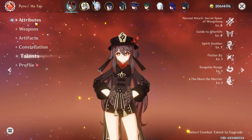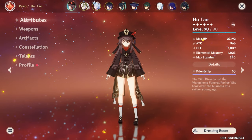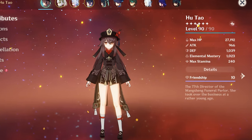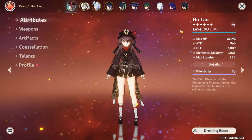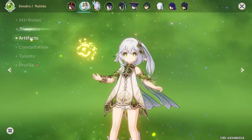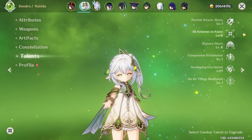The only thing that really matters for this is the fact that she is level 90, because Virgin Damage does scale off of your EM — which she does have 1,023 of. Along with Hu Tao, we are going to be running Nahida with Sacrificial Fragments and Deepwood Memories. She's also going to be C0 with 1, 8, 8 on her talents.